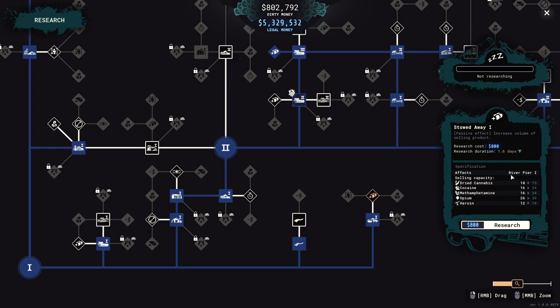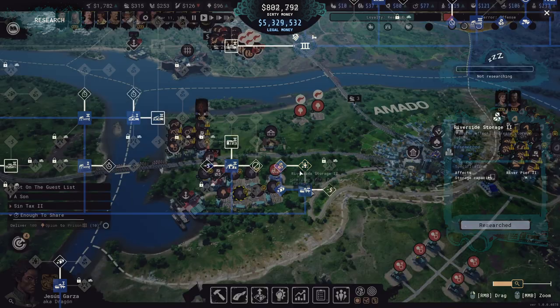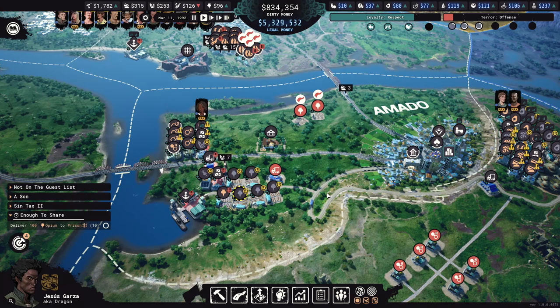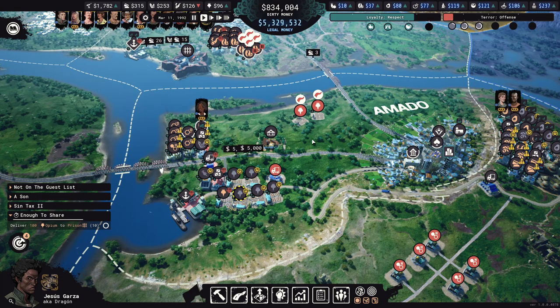Upgrades that you research for level 1 or level 2 buildings don't carry over to higher buildings, so it's a waste unless you can't research or upgrade to a higher level building for some reason. You'll have to make sure that you're safe enough from other gangs and authorities, but if you are, you should definitely save up for the university and go straight to researching level 3 buildings instead of spending too much time on level 2.